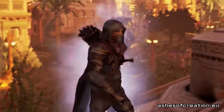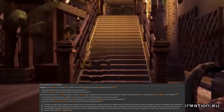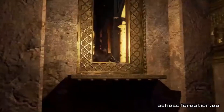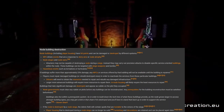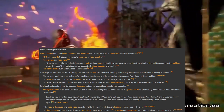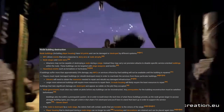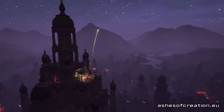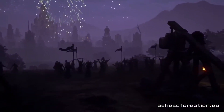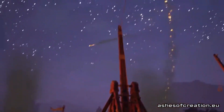However, freeholds can be attacked after a successful siege. If a siege is successful, the node is brought back to level zero and citizens lose their citizenship. Any freeholds in the zone of influence are open to attack and destruction for two hours. If your freehold is destroyed, you suffer material loss but a blueprint will be mailed to you for future placement. You can hire NPC guards to fight off raiders, and other players can help protect the land. After the two-hour raiding period, surviving buildings have a week-long grace period to rebuild or relocate, but you can't rebuild a freehold until the node is back to level three. Even if a siege fails, any building that receives 25 damage or more must be repaired.